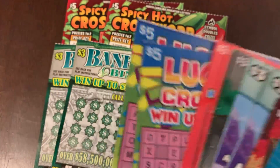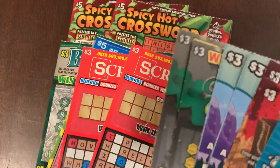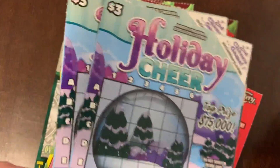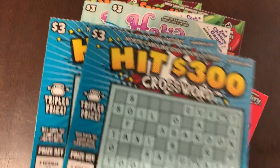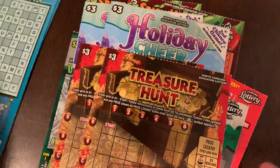Bankroll Bingo — that's ours. Lucky Sevens — that's ours. Scrabbles is ours. Crossword Cash Vault — that's ours. So she sent us Holiday Cheer, Treasure Hunt, and the Hit 300 crossword. So let's get going.